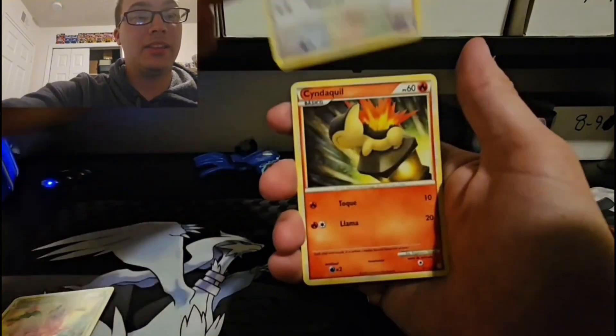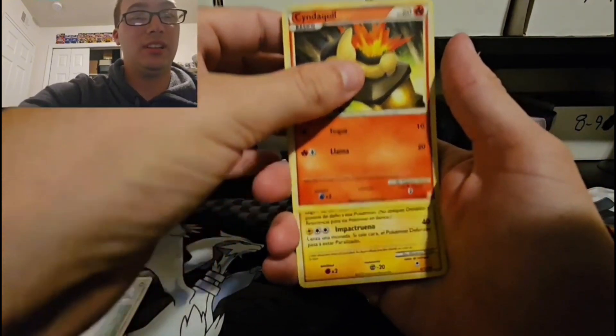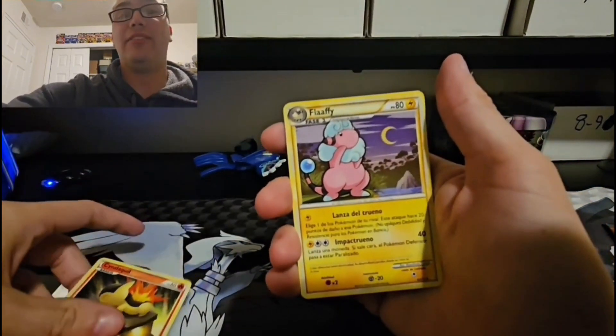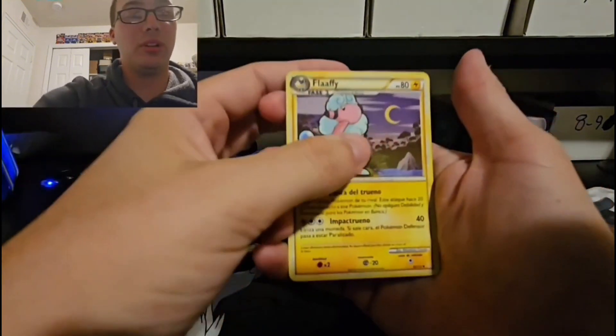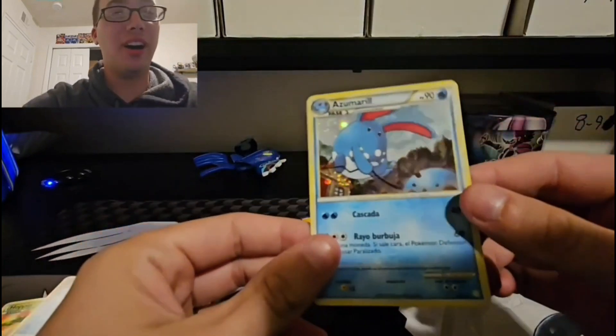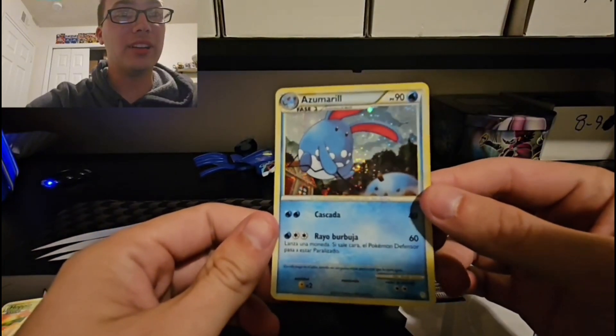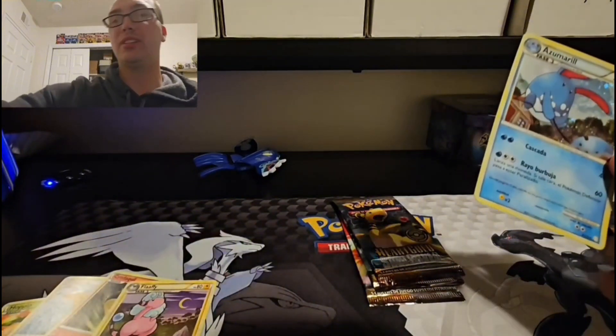Girafarig. Cyndaquil. Flaaffy — I think there's one more. Azumarill holo! There we go, look at that swirl. Sweet.